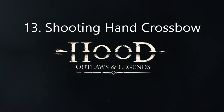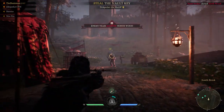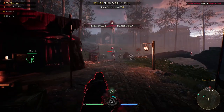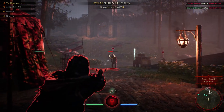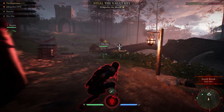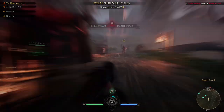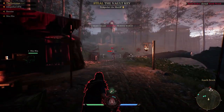The next tip is how to shoot the hand crossbow as Marianne. Marianne has a very unique mechanic — if you right-click it will aim, and then pressing left-click once will shoot once. However, you can charge by holding left-click to load up to 3 bullets and shoot them all at your enemies.